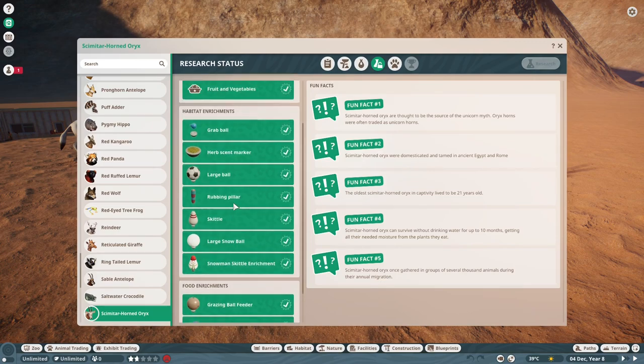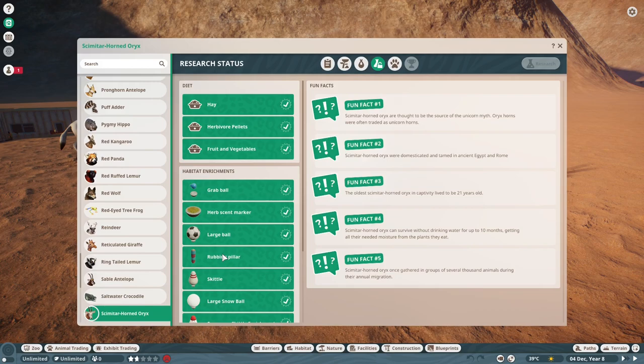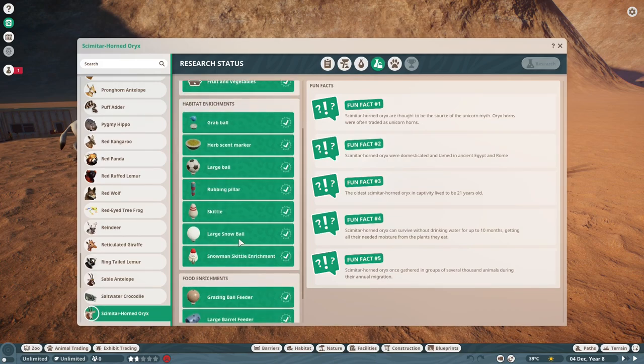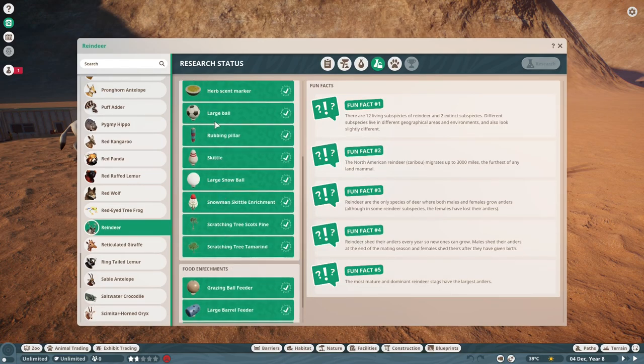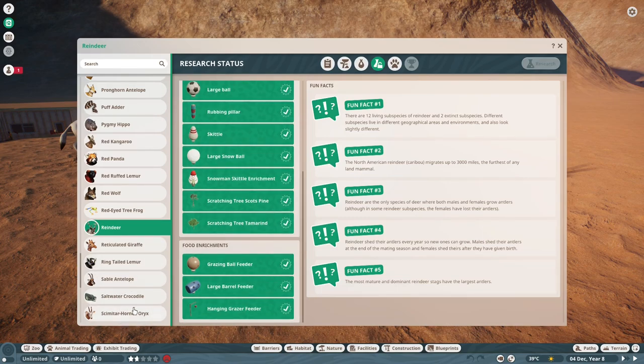They use a little bit of the reindeer enrichment, which is fine — I just kind of left it. They can play with the snowball. Maybe a desert animal would find that really unique or something. I do need to go back in and put out an update so that they can use the new scratching tree enrichment that was added with the 1.5 update.